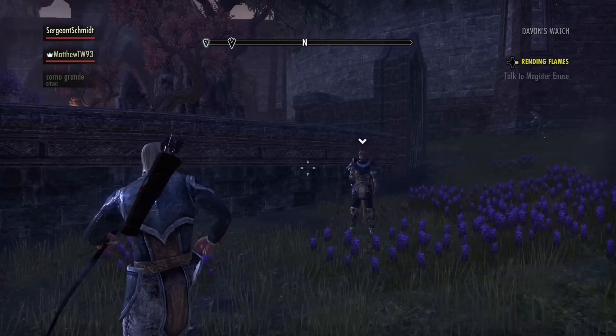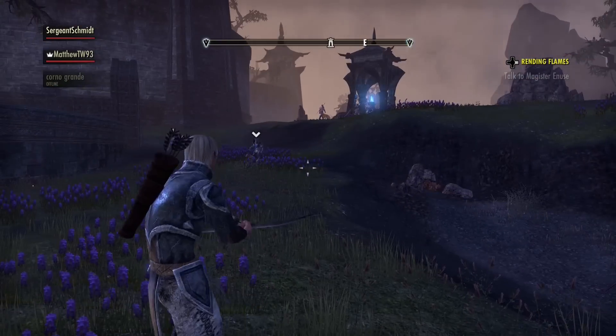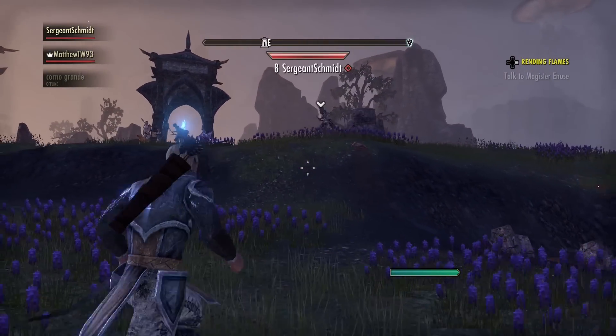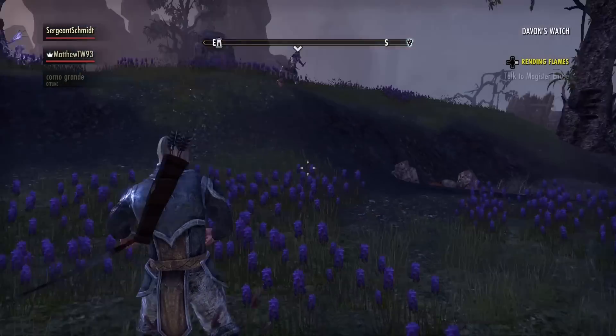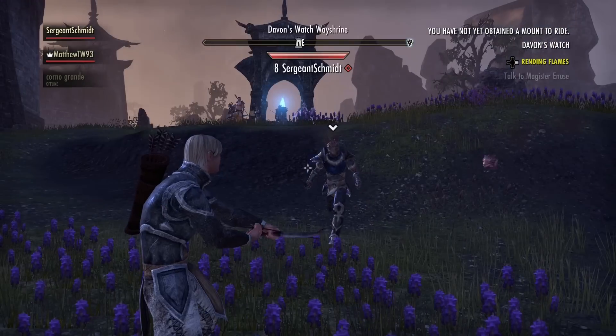So as you can see he now has a waypoint, but unfortunately there's nothing on the bar at the top, so it's quite difficult for me to find him. However, as the leader I do have a waypoint — but I can't track the people I'm leading. They can find me though.